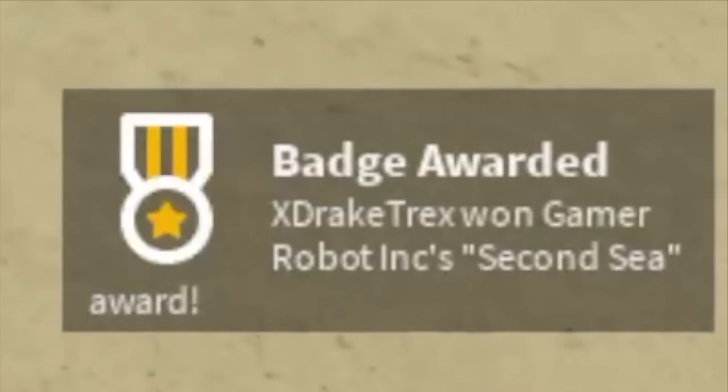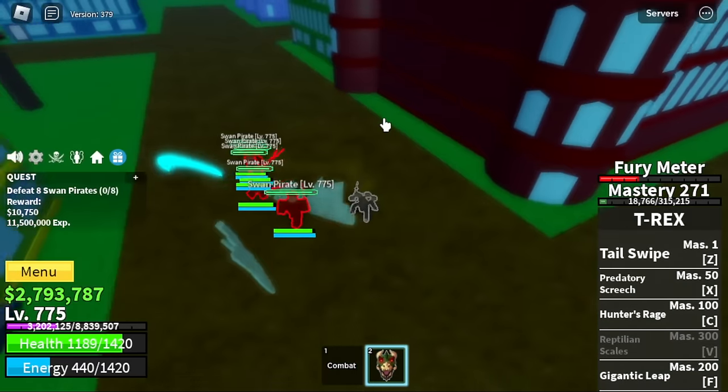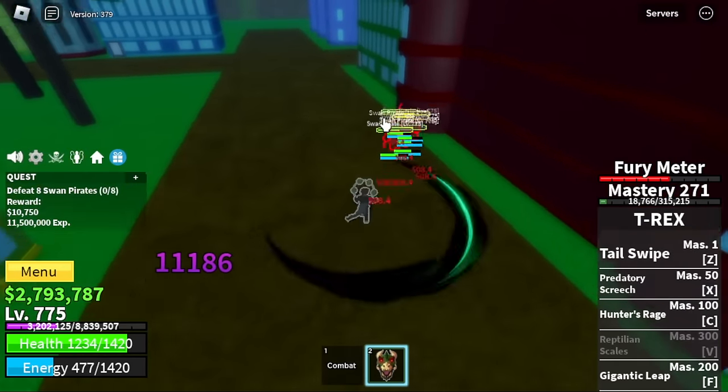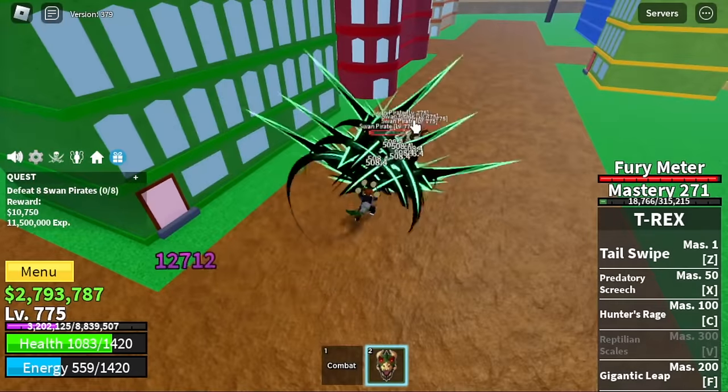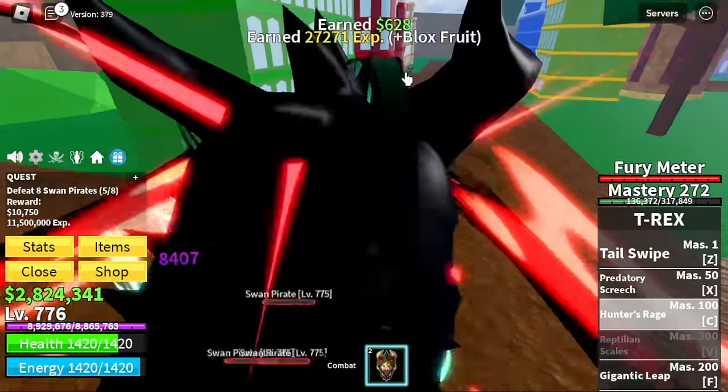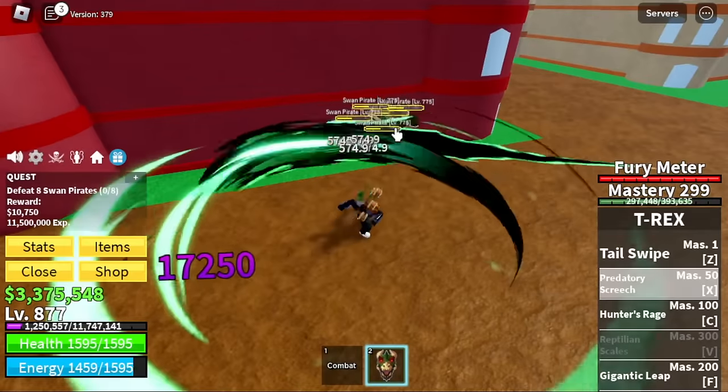We are now at the Second Sea. Congratulations guys! Next target — we're gonna start with the Swan Pirates. We've skipped about 3 mobs including Diamante the boss. And finally guys, we're gonna unlock our V skill here, the transformation, which is really good — the Reptilian Scales.